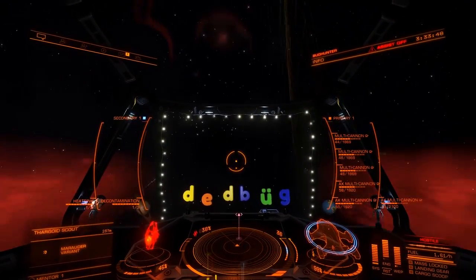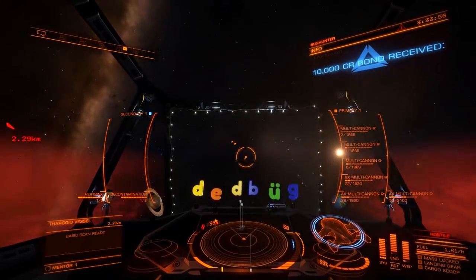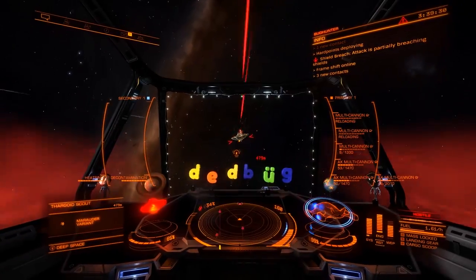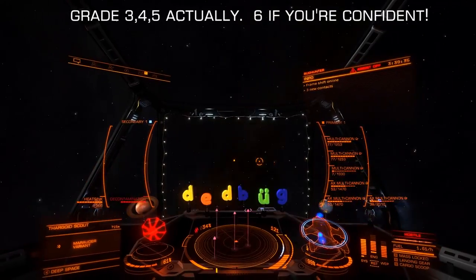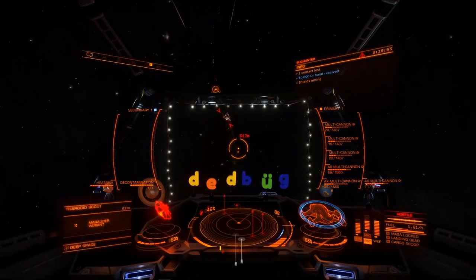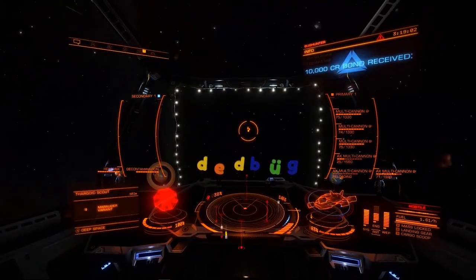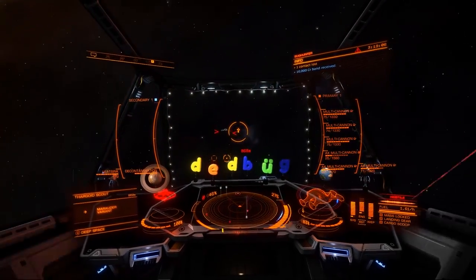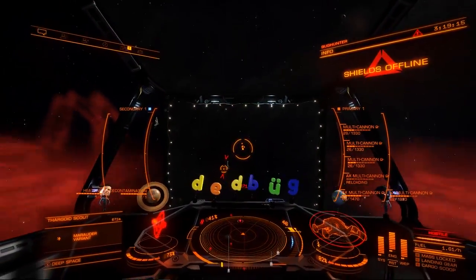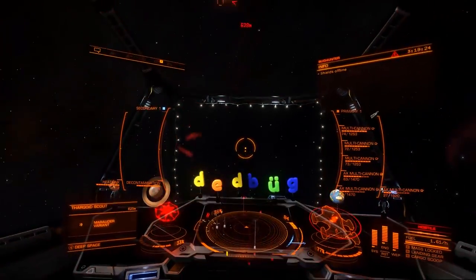I just wanted to share this method. If you're grinding combat rank in Elite Dangerous, please consider using it — especially if you're not already Deadly, you're going to fly through ranks killing Thargoid scouts. They're not that difficult, and even if you don't have an engineered ship, they're not going to wreck you. I recommend you only go into grade three, four, and five non-human signal sources. Don't go above five — you can get swarmed by a lot of them. I also recommend you engineer your hull, your shield, and your drives, especially if you're not using something as nimble as the Alliance Chieftain.